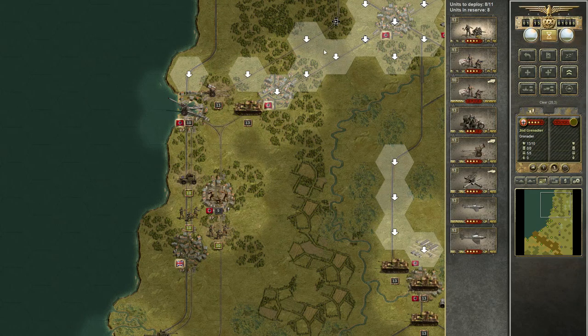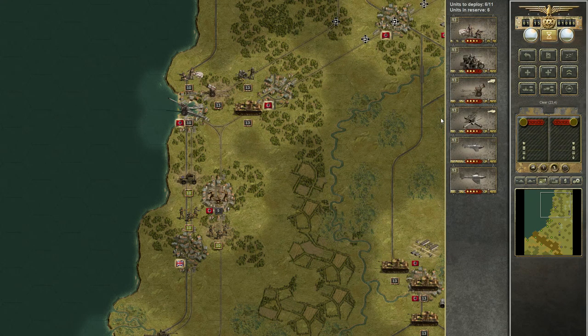One new artillery over here. My infantry, they can reach a lot. One new infantry — they can move three. These two guys, they can move a lot.